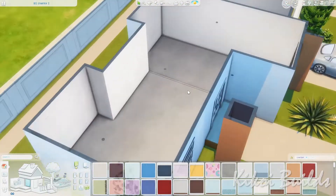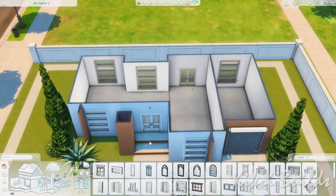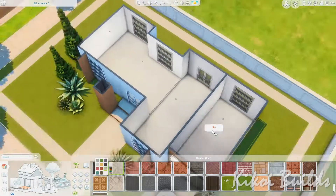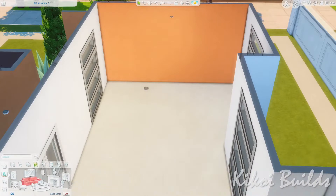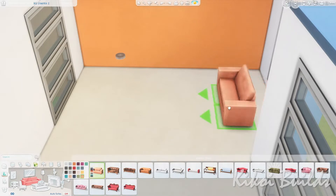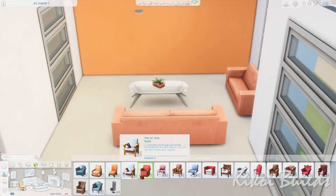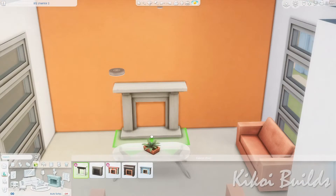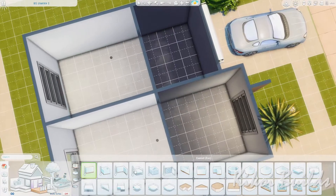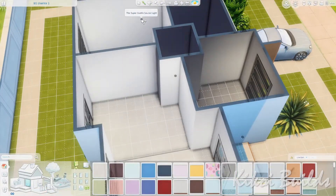Now we are inside the house. I played with the platforms so we have medium wall heights. I'm changing up the flooring tiles, but the flooring ended up costing zero simoleons because I'm using the original floor tiles called concrete something — it costs zero simoleons which is just perfect. I just changed the swatch to a white one so it looks a little better inside the house.